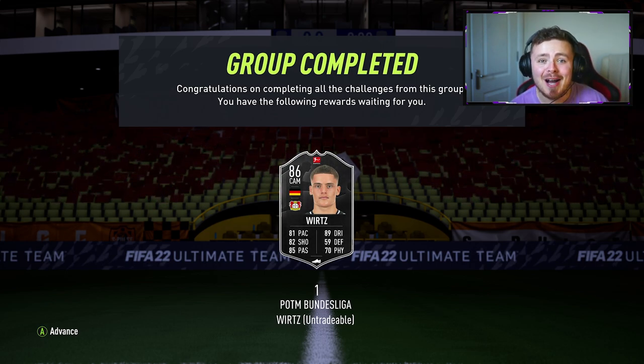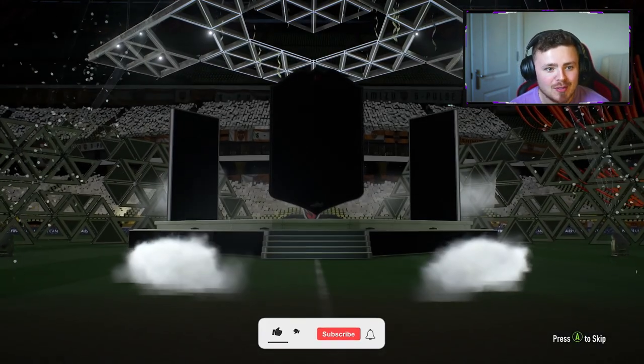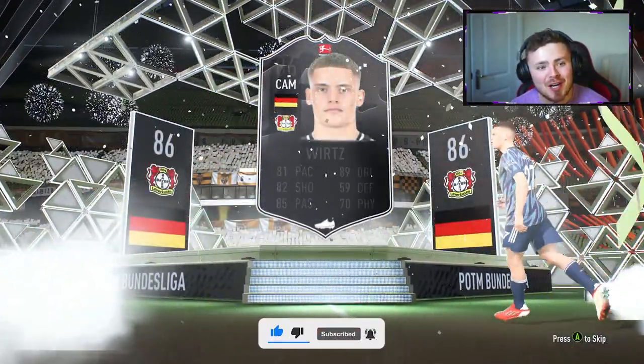It is what it is. But this time around, 86 overall, he has been super juiced. To unlock this man, it's an 85 and an 84 overall team and he's going to walk out for us. We're getting spoiled. We're getting fully treated to the Florian Wirtz show.